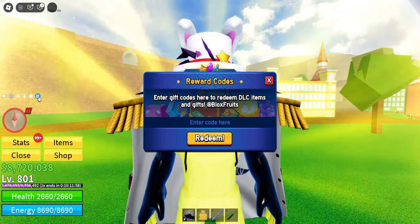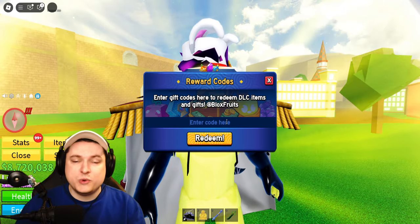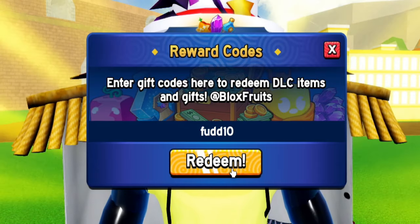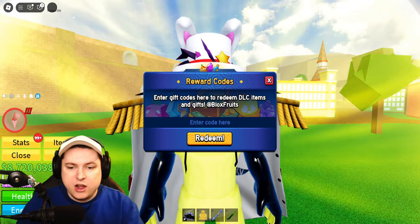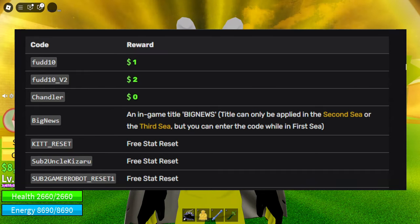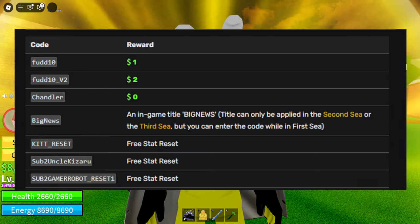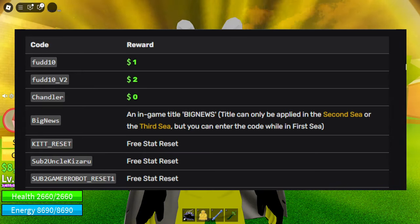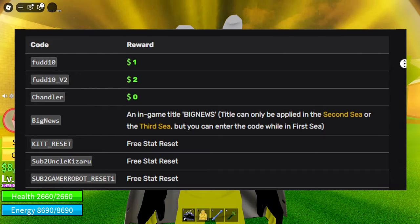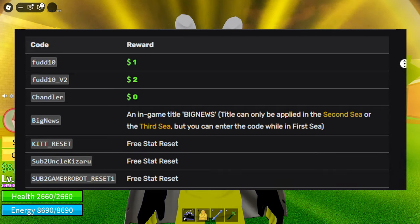If you want to redeem the codes, click the little present icon on the left - this will open up the reward codes menu. In there, put in the codes I'm going to show you on the screen. For example, we're gonna use the code FUD10 for a free hold dollar inside Blox Fruits. If you've redeemed the code already, it's gonna say already redeemed. On the screen right now I'm showing all the currently working codes with all the rewards. We got FUD10, FUD10V2, Chandler, code BIGNEWS with an in-game title which can be used in the second and third C, kit reset for a free stat reset, sub to Uncle Kizaru, and sub to GamerRobot underscore reset - all for free stat resets.